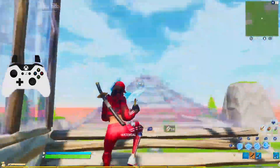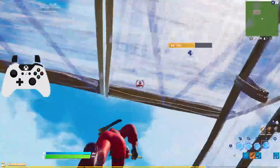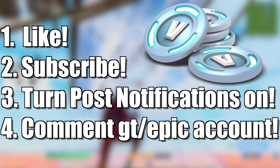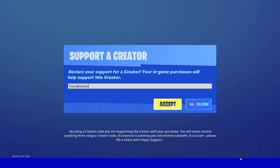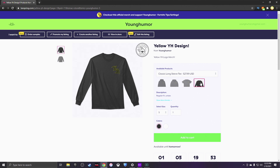Real quick before I get to the video, up on the screen I have the V-Bucks giveaway winner of this week. I give away 2,000 V-Bucks every single Friday, so if you want to participate, drop a like on the video, subscribe to the channel, hit the notification bell, and leave a comment with your Xbox gamertag, PSN gamertag, or Epic account. If you'd like to support me in the item shop, go to the bottom right, click support a creator, and type in my creator code which is YoungHumor. Also, I'm super excited to announce my new merch — find it in the link in the description or the pinned comment. With that being said, let's get right to the video.